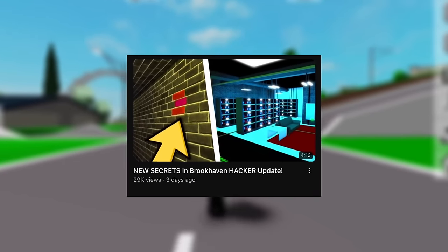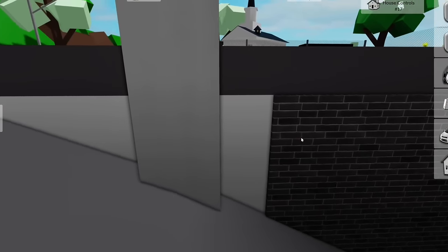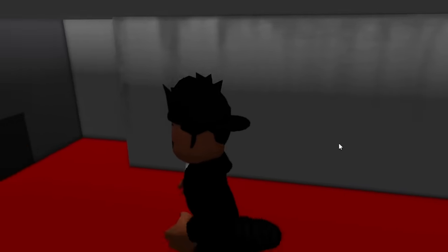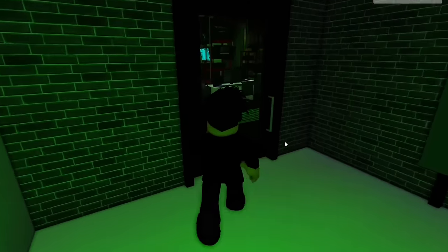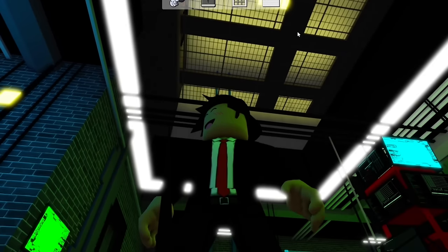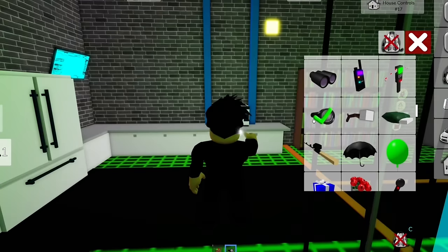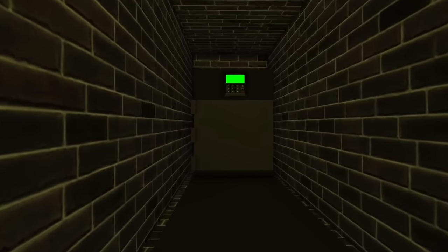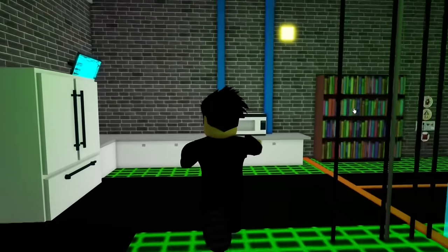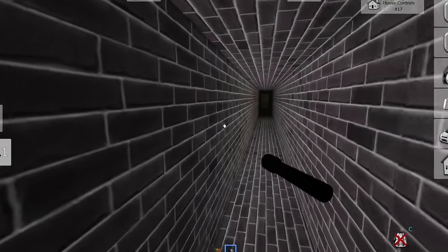I'm sure a lot of you saw my video on the Brookhaven update. There are a few secrets I haven't shown you yet — the first one is literally right here inside the wall. I'm not sure what this room even does, but you can troll your friend by placing an agency poster here and pretending it's an agency room. If we run down into the main base, there's an option to spawn a pool, but this actually makes the roof completely invisible so we can see what's on top. Another secret is inside the maze — there's a secret tunnel that leads to the safe. Run to the end of the maze and click the invisible button to gain access to it.